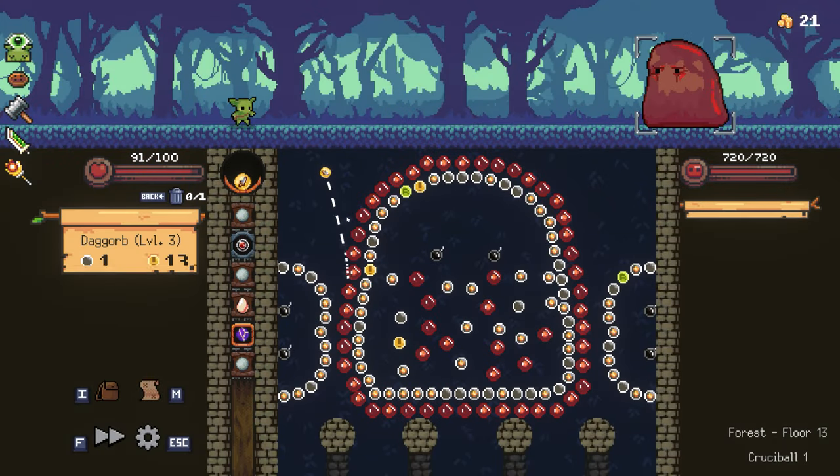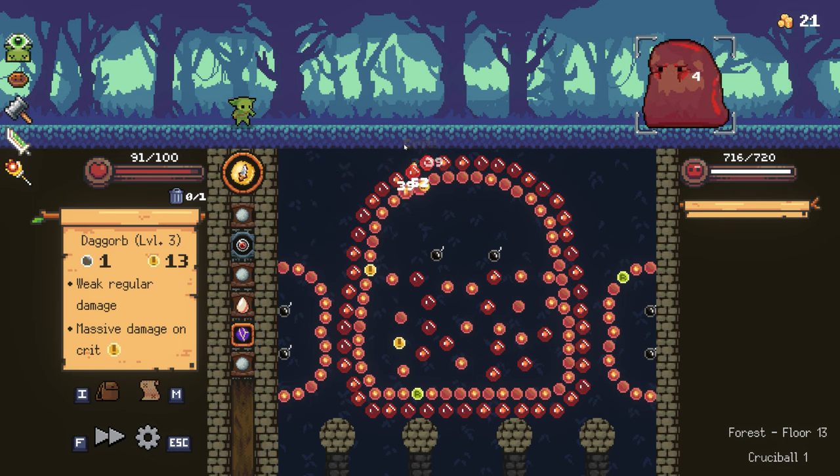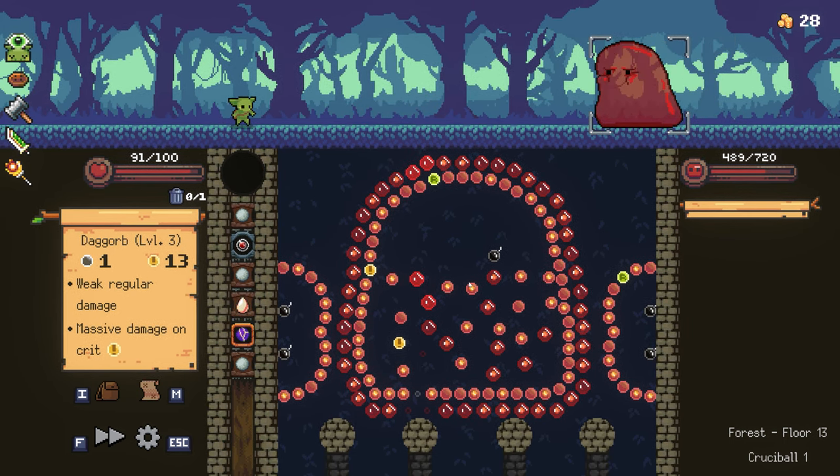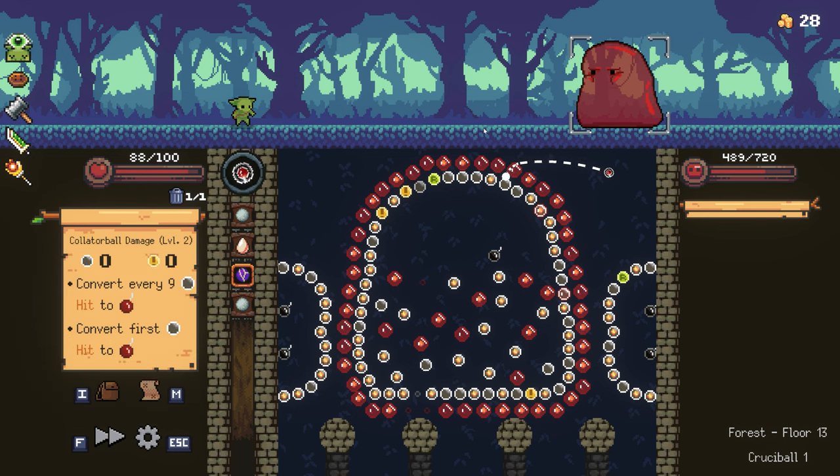This is the first boss for the area. The red slimes make your ball just kind of sink — they take away all momentum, which I think is an interesting mechanic. Unfortunately I do think it's a little unfun — all of a sudden your orb's not bouncing anymore. On this map, it's the same first boss I've played a couple of times, and it just doesn't allow you to bounce and therefore it's not as fun or exciting.